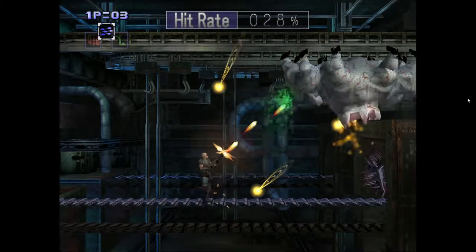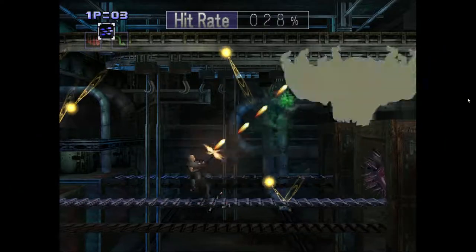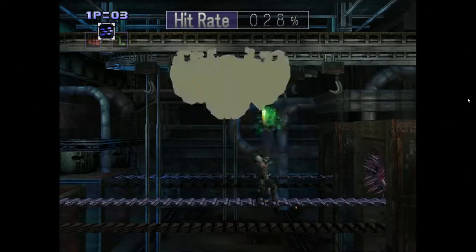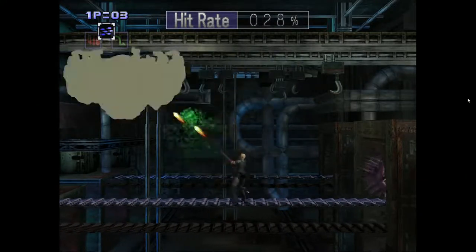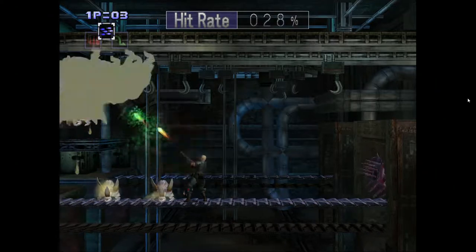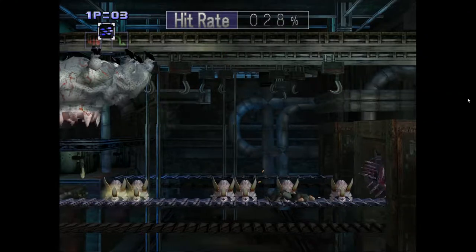For this boss with the orbs, fix your machine gun diagonally and concentrate on dodging the balls rather than landing hits on the enemy. If you get greedy trying to shoot him, you'll get hit by one of the orbs. You're better off concentrating on dodging and you'll get the hits in as a result, as long as you stay somewhat close to the enemy.